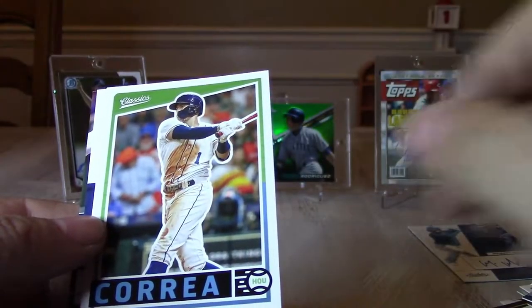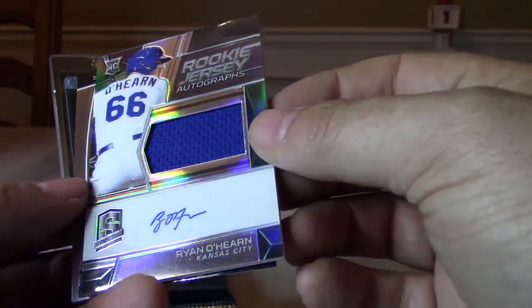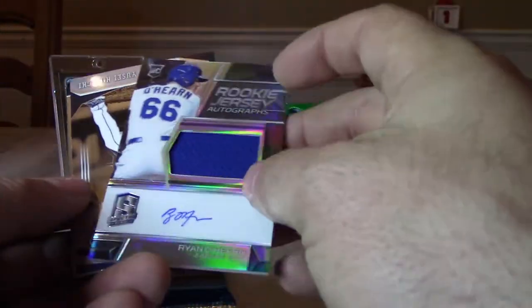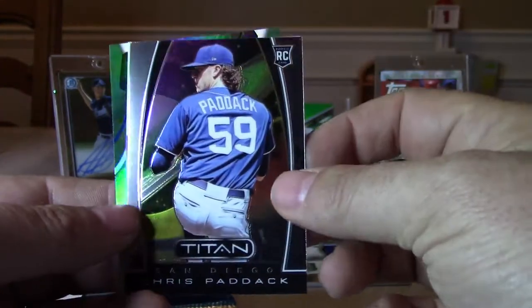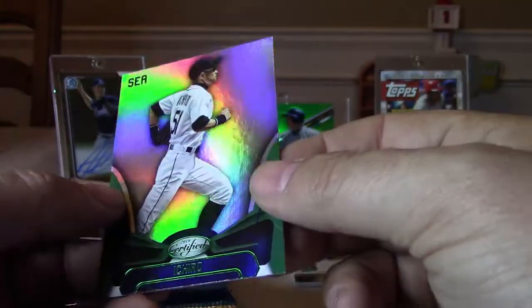Three packs left — two of the three are thick so there should be hits in each. We have Blake Snell, Carlos Correa from Classics, a Chris Paddock rookie from Rookies and Stars, a Ryan O'Hearn — that is on-card plus a jersey, so that's a rookie jersey auto numbered 132 out of 199. Actually a nice looking card. We also got a Kikuchi rookie out of Phoenix, Chris Paddock rookie out of Phoenix, a Titan card, Albert Pujols out of Spectra, and a green Ichiro on a Certified.